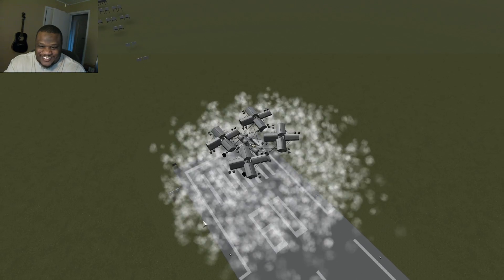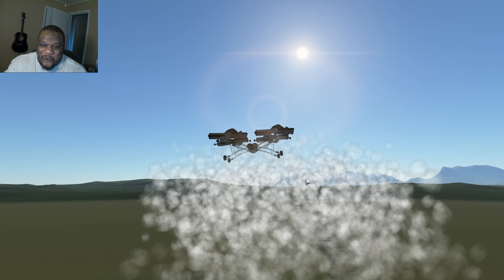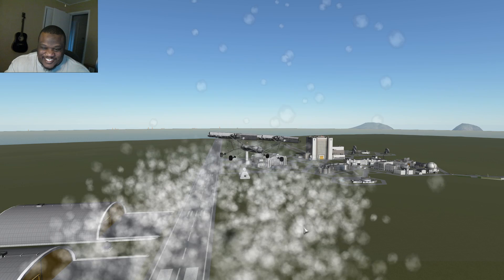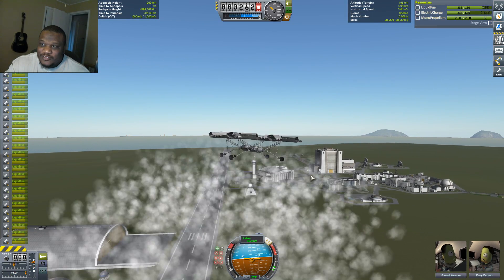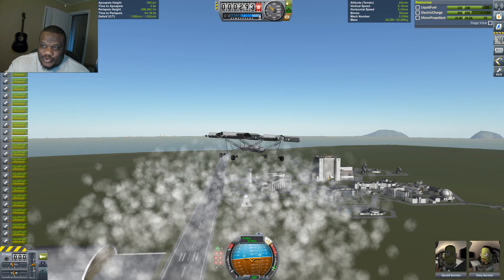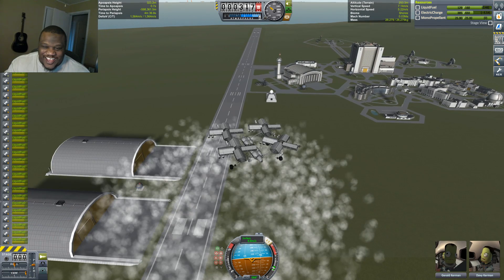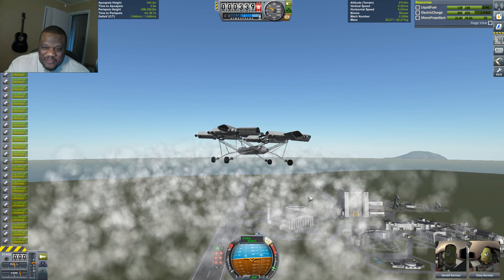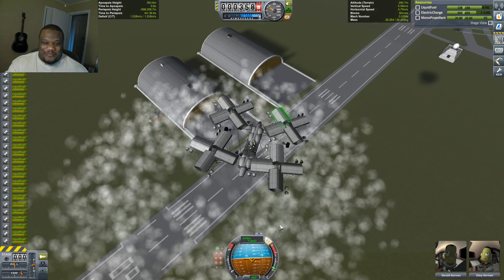RIP frames per second. Alright, so let's gently set this thing back down because we are chugging through our liquid fuel. Vertical speed is coming down. Oh my God, the exhaust is killing my frames per second — all of that exhaust. This would not be a stealth chopper by any means.